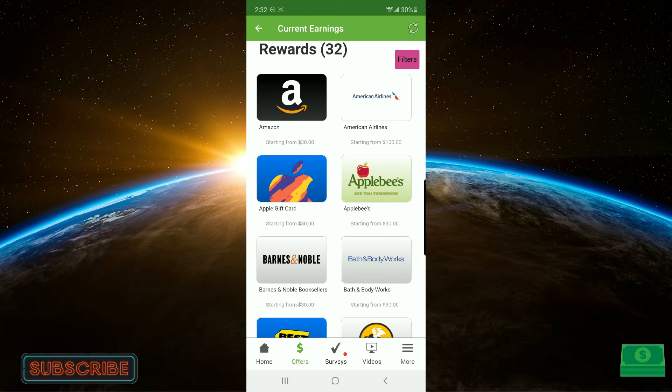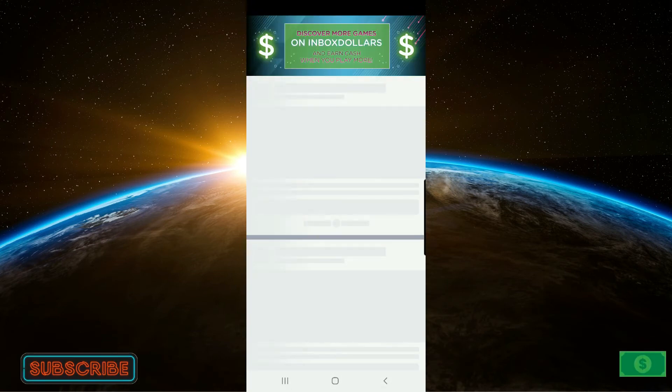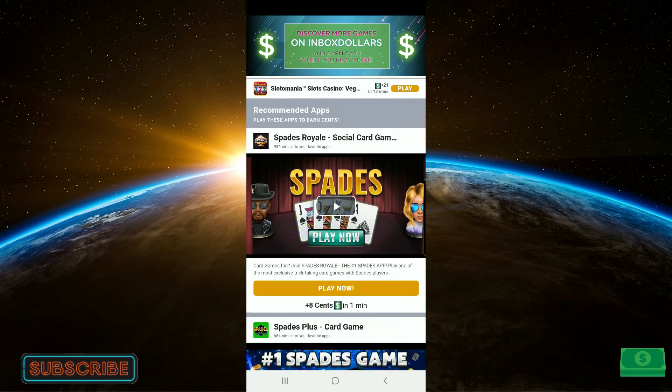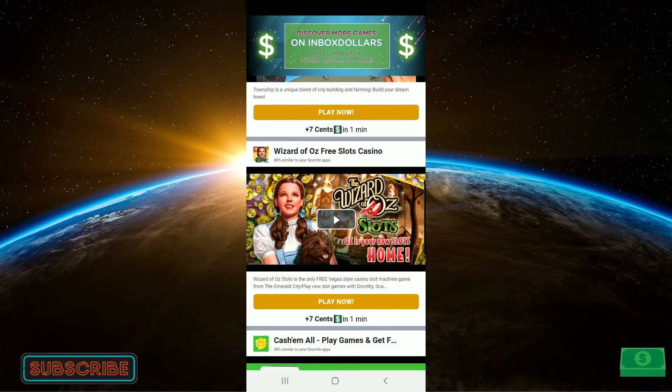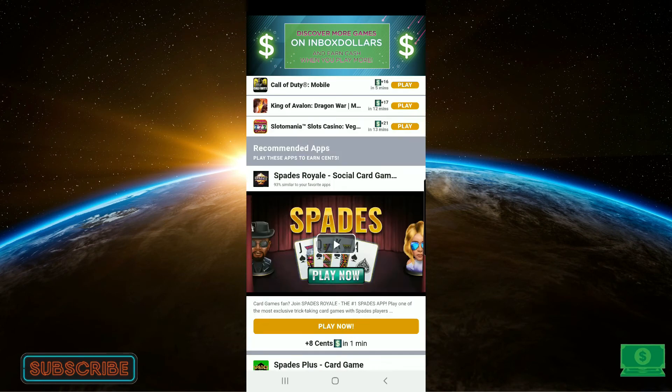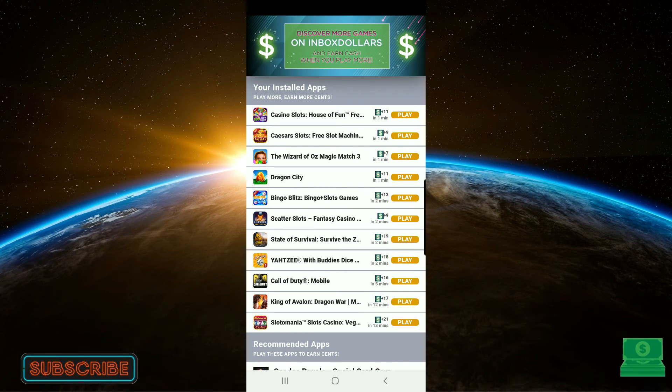You can do this every day — there's no limit to how much you can play these games. The bounties are going to fluctuate every day, and honestly there's no catch. You just play the games as much as you like and get paid doing it. Look at these bounties: 7 cents for Wizard of Oz, one minute; Dragon City, 11 cents, one minute; Bingo Blitz, two minutes, 13 cents; Call of Duty Mobile, five minutes, 16 cents. There are more apps you can download at the bottom — if none of these apps are for you, just download a different app and you'll see the bounties change. There's small print: it may take up to 15 minutes until the rewards show up in the app. I've been getting paid all day long using this, so I trust it.